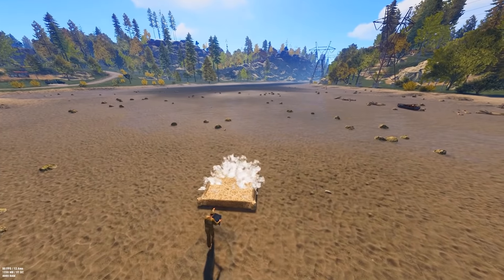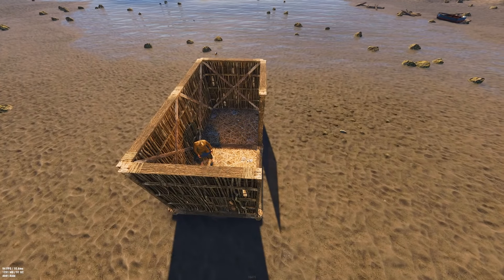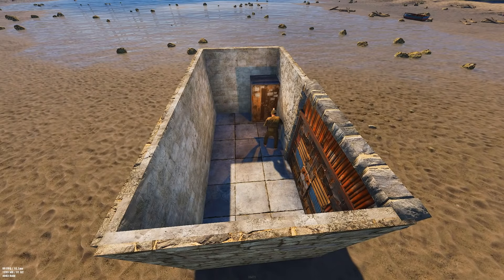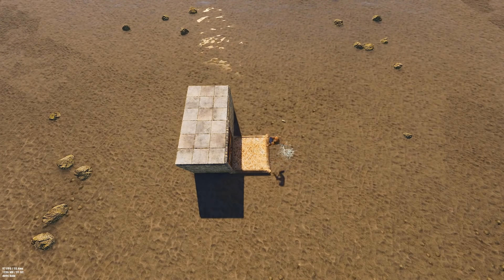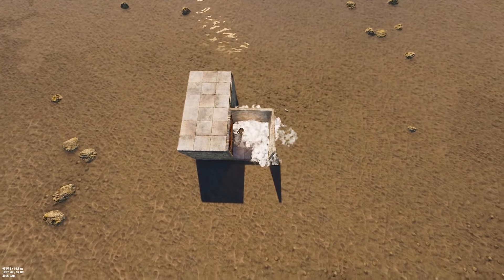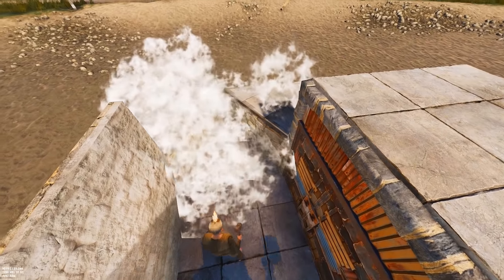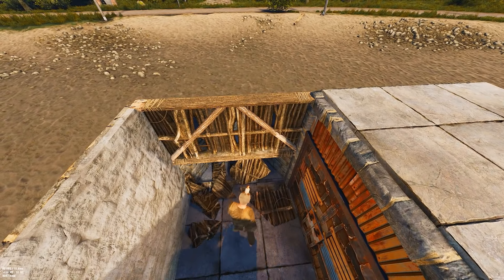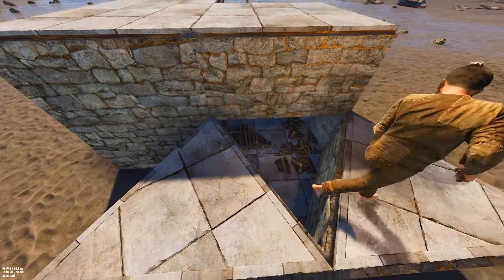All right guys, let's get straight into this base design. We're going to start off with a two by one — that's the cool part about this base, you can just have a simple little starter base, your good old two by one. After we make the two by one, we're going to expand with one square out of the doorway, and then we're going to make our triangles for our bunker — two of those triangles have to be raised. This is going to be our bunker base for later on, but you might as well make it now.